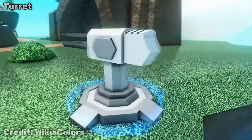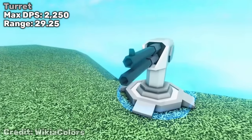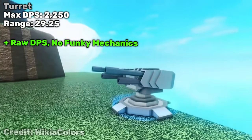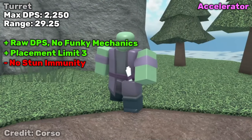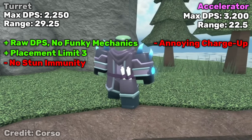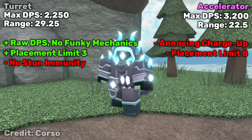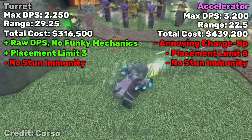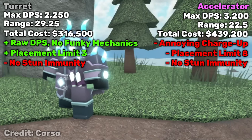Let's first start with the Turret. The Turret's max total DPS with the commander and DJ is 2250, and it has a pretty insane range of almost 30 with DJ's 12.5% range buff. It also has no charge-up or complicated mechanics — it is just raw DPS — which makes it very reliable, beside the fact that it has no stun immunity. With a placement limit of 3, that gives you more tower slots to use too. Comparing this to Accelerator's 3200 max DPS, the Accelerator at first seems better, but you also have to factor in the Accelerator's annoying charge-up, slower range of 22.5, and much higher placement limit of 8. Even if the Accelerator has almost 50% more max DPS than the Turret, it is also more expensive — Turrets being around 300k to max out and the Accelerator around 400k. It's a close battle, but I'll give the edge to the Turret. It is just much more reliable in so many situations that even if the Accelerator has that much more DPS, it just gets cancelled out by the other factors.